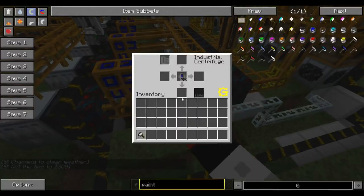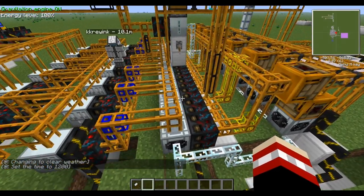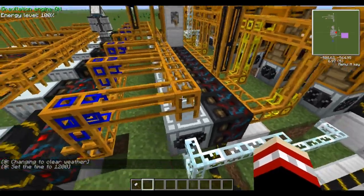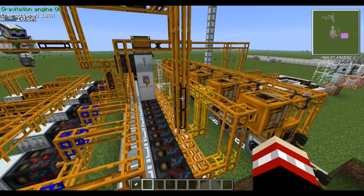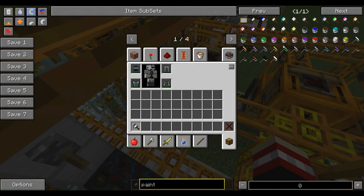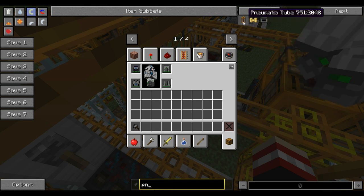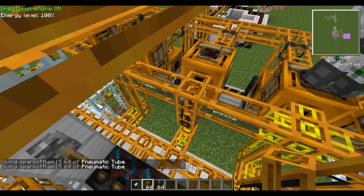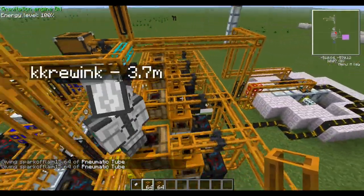The hydrogen cells will get pumped into these industrial centrifuges. The industrial centrifuges have a 1/32nd time to make things. Colin decided that it was a good idea to set up these relays here.